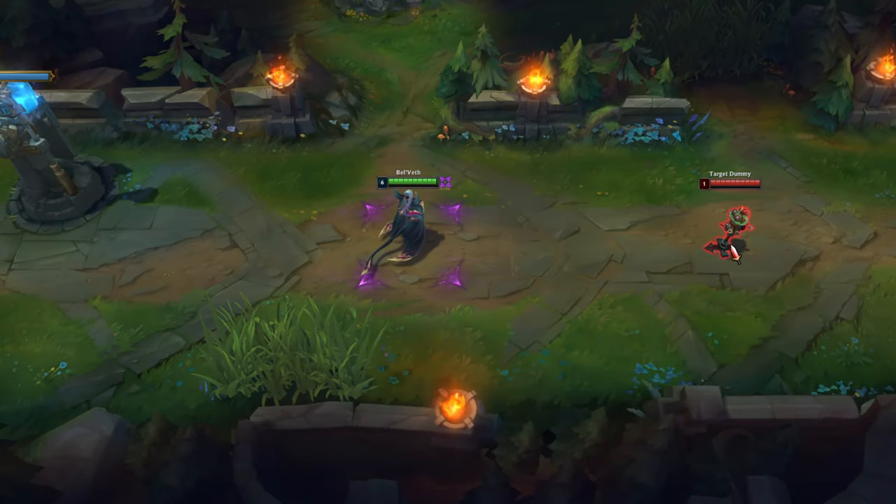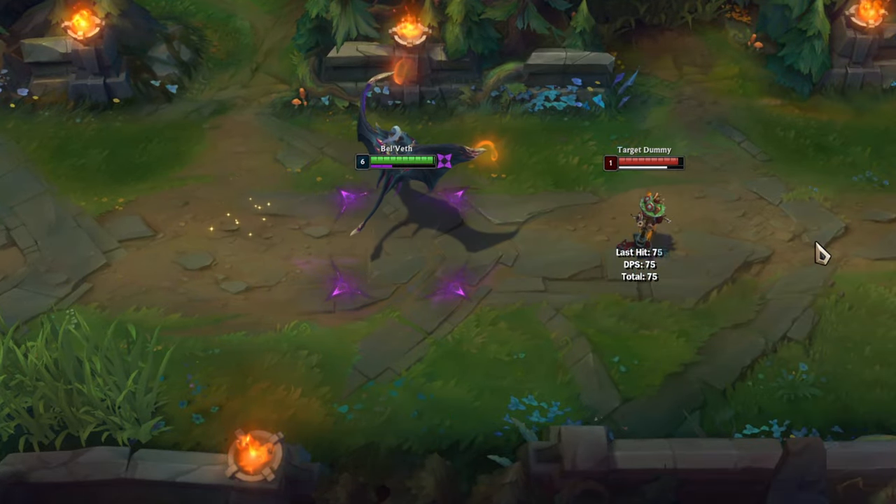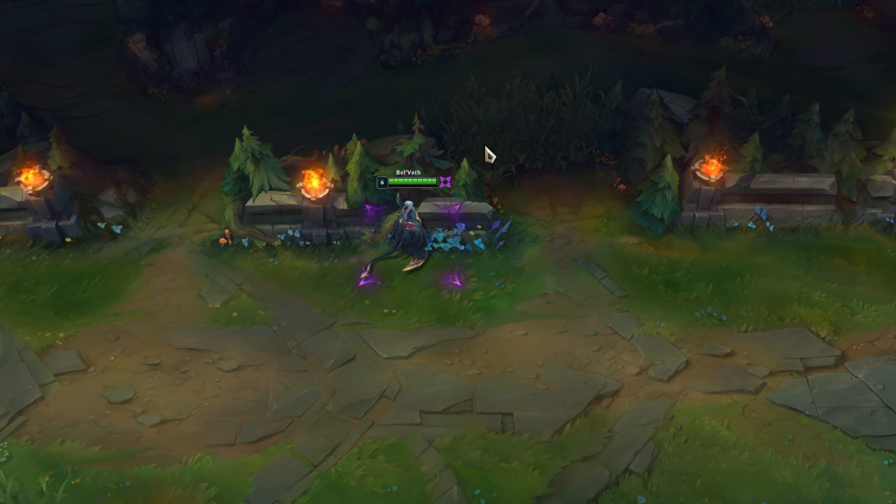When you want to hit someone with W who is further away from you, use flash first, then W. Her W can also be used to check the bushes for enemies — if you hit a hidden enemy there, you'll hear a specific sound.